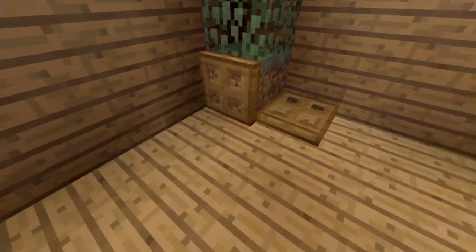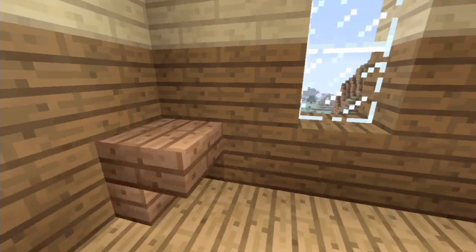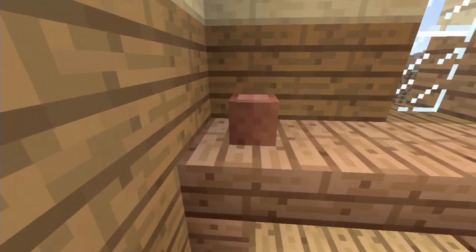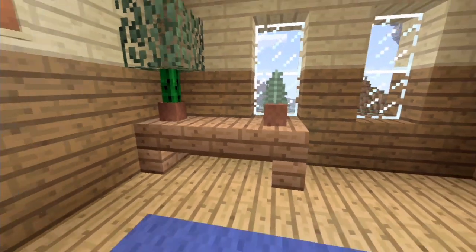We can have plants like this, or you can make little tables with plants in them using the new plant pots. You can experiment using your own with a cactus and a leaf, or you can use the standard plants.